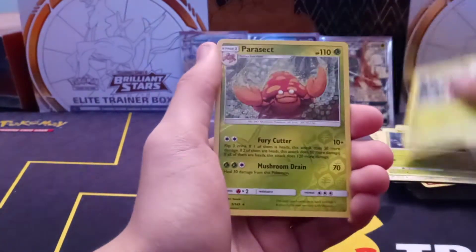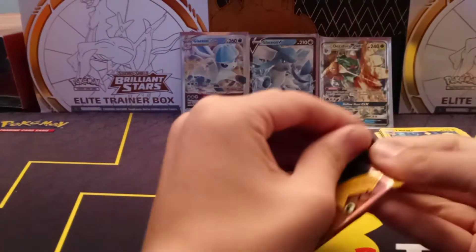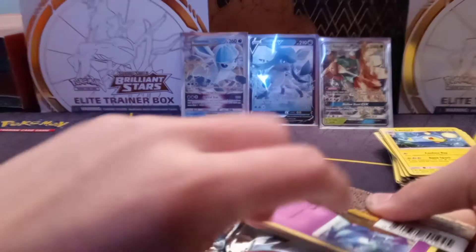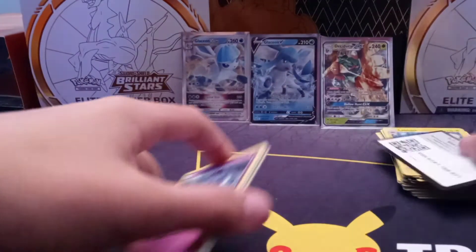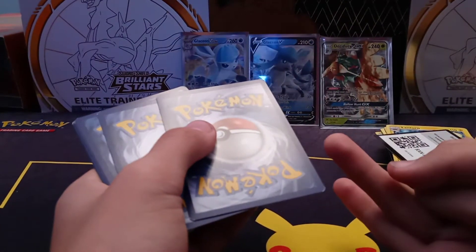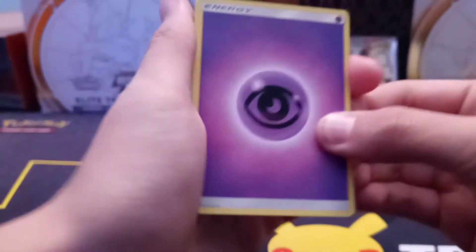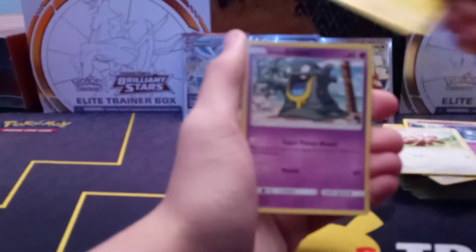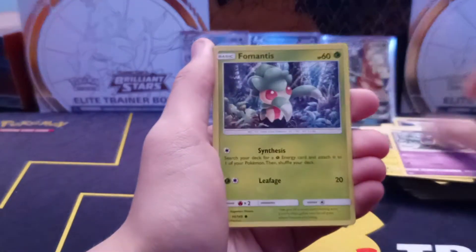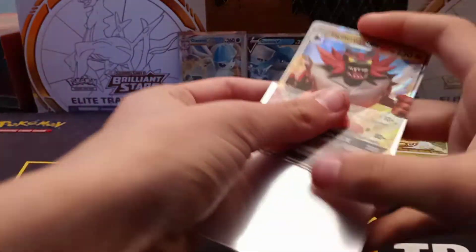I got steel, with grass. That's three grass in a row. Got lightning, and another non-holo. The only energy we have not gotten is darkness, fairy, and fighting. One, two, three, four, five, six — I think I'm missing one. Psychic, fairy, dark, fight — so I was missing one. Fairy energy, I don't like this game anymore. Come on, give me the fairy. If you're not gonna give me a fairy, can I get a full art? Can I get a rainbow? Can I get a hit? Another GX — we'll take it!